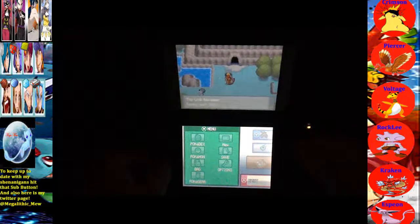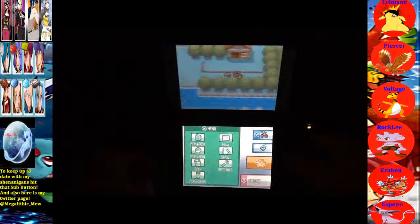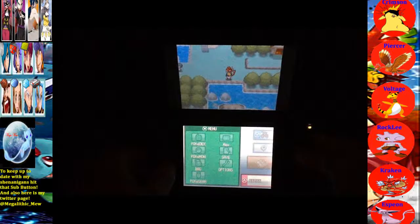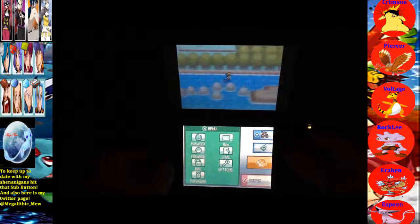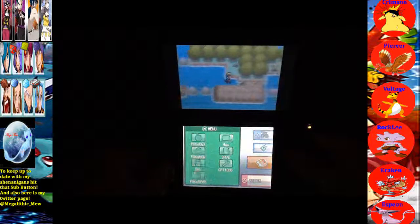Anyways, this is Tohjo Falls, the link between Kanto and Johto. But let's first explore here a bit, let's see what they have. I can see there's a house there, maybe there's some awesome items. Like the last episode, we don't need too many HMs, just Waterfall and Surf, maybe Rock Smash and Whirlpool, just in case.